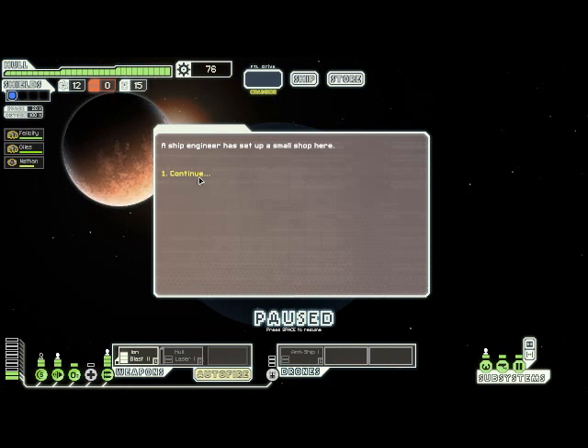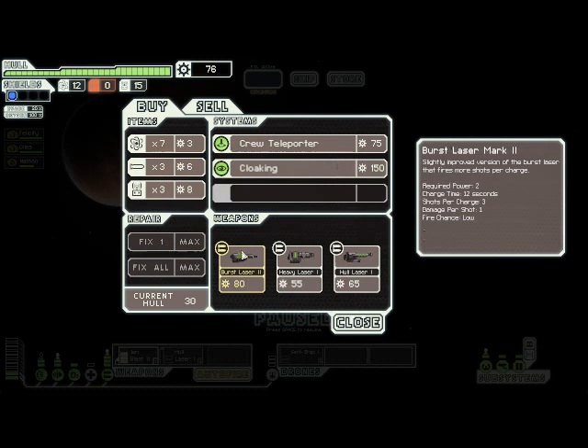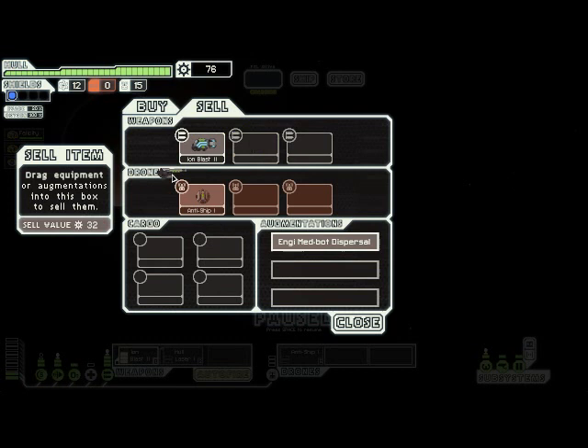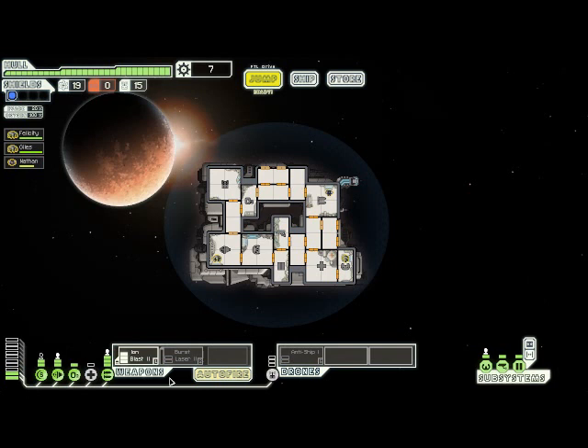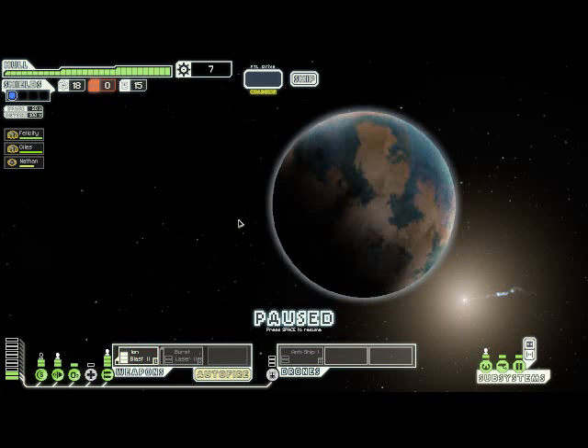Now let's check out the store. Wow, we are getting really good luck with the weapon drops here. We can see we already have a Burst Laser 2 available, and that is much better than the hull smasher laser we have. So I'm going to sell that hull laser and buy the burst laser. And while I'm at it, I'm going to spend the remainder of my cash on fuel because, like I said in my previous videos, I like to have pretty much as much fuel as I can get my hands on. With that all set, we are going to make another jump.